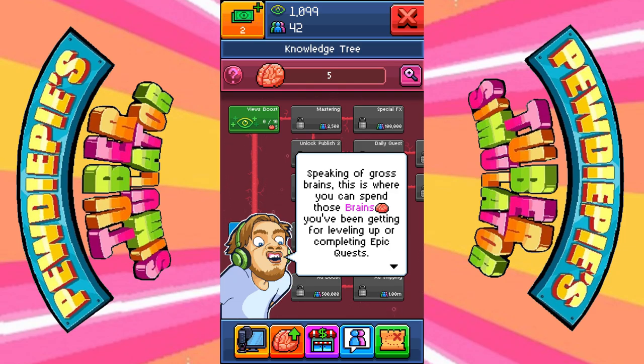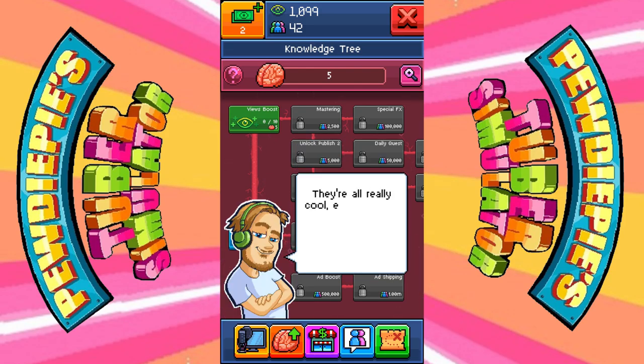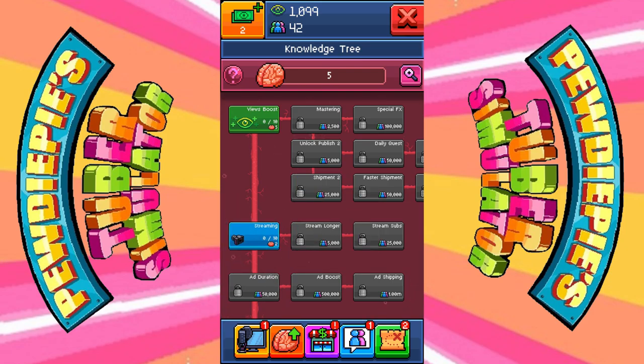You can use brains to purchase knowledge, which is really just the game's version of a perk system — like seen in every game nowadays. They're all really cool, especially the expensive ones.